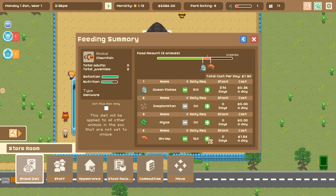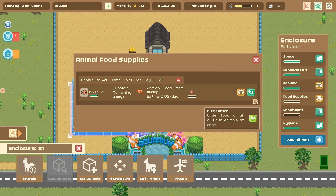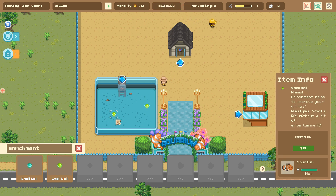Let's see if algae or zooplankton moves their nutrition... not really. More shrimp doesn't move it much either. Maybe algae can fill in the rest, and a little bit of zooplankton to fill in the gaps. There we go! Now we have 10 shrimp, 27 algae, a little bit of zooplankton, and some ocean flakes mixed together — for the whole dollar 76 a day our two wonderful clownfish can have the absolute best food we can offer them. Now they also need enrichment — I was going to give them a sea anemone since they're clownfish, but I can get behind giving them some balls to play with!